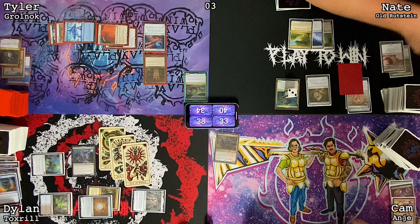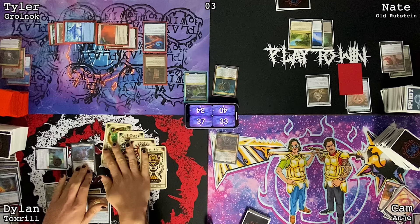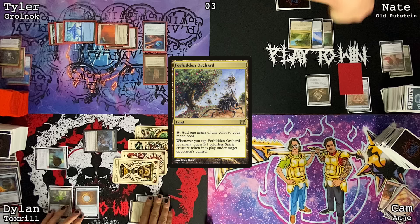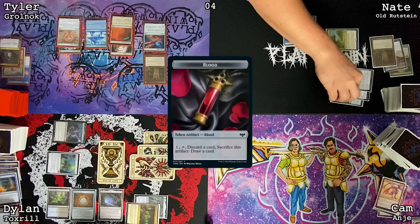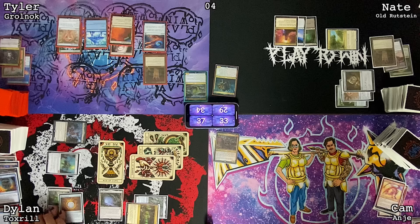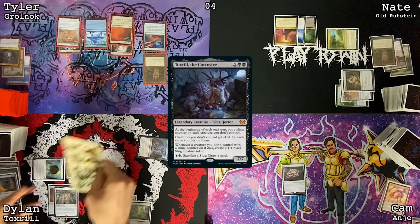Worldgorger will die and all my stuff is exiled — that's why I hate Worldgorger Dragon. You still have an end step — slime counter on your thing, which will kill it. Another Slug. Untap, Mana Vault, lose a life, draw a card. Go to combat — send all of it at Nate, Forbidden Orchard gives Tyler a 1/1, sacrifice a slug to draw a card. Play Gemstone Caverns as land for turn, pass. End step — kill that thing, make a slug. Untap, draw, pass without doing anything.